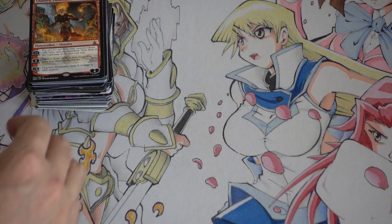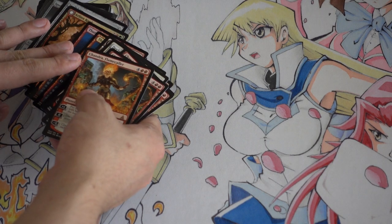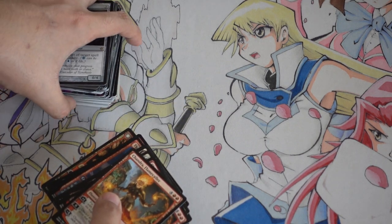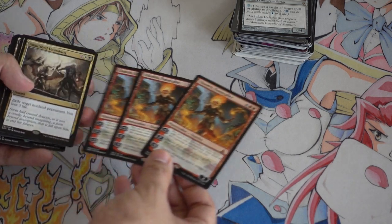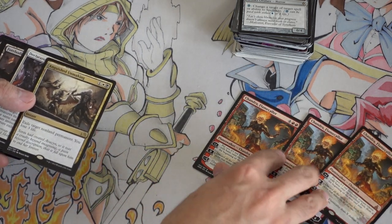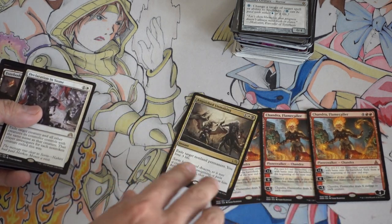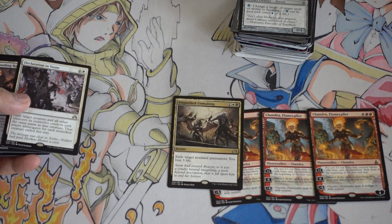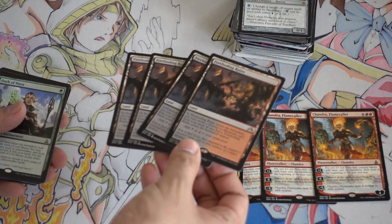Hey guys, we just did the Patreon giveaway and I'll do my pickups of this month, so let's start with Standard. Standard is kind of stale right now. Chandra is kind of cheap, Languish is good. I'm trying to get the foil ones but I can't find them. Decimation Stone is very good as well.